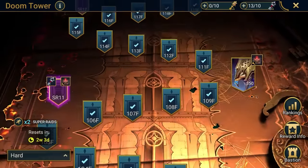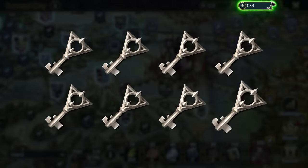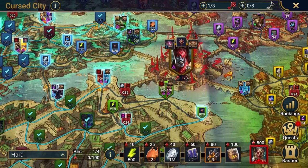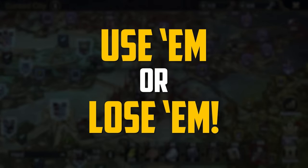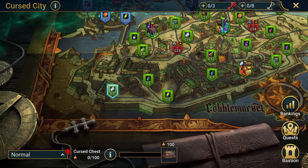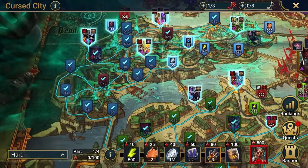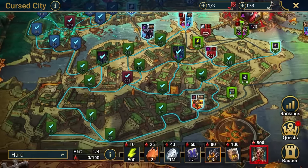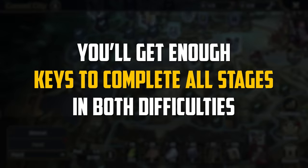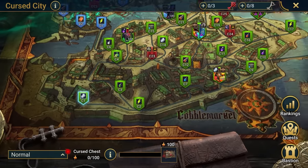Entering stages of the Cursed City is similar to Doom Tower rooms, in that you'll need Cursed City Keys. You'll get a set number of these each day, and they won't be spent unless you successfully complete the stage you're taking on. You can't buy these or stack them over multiple days, so use them or lose them. The Cursed City has two difficulties, Normal and Hard. The default difficulty is set to Hard, but you can switch at any point. Cursed City Keys aren't tied to either difficulty, and although you'll get enough keys to complete all stages in both difficulties, it would be prudent to plan your progress rather than switch around wildly.